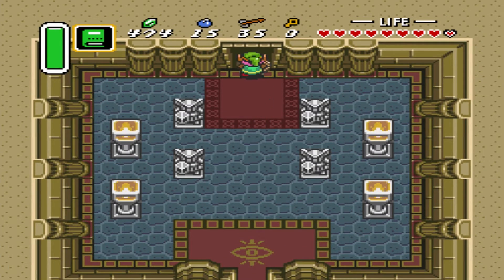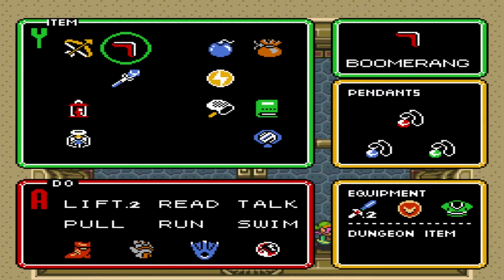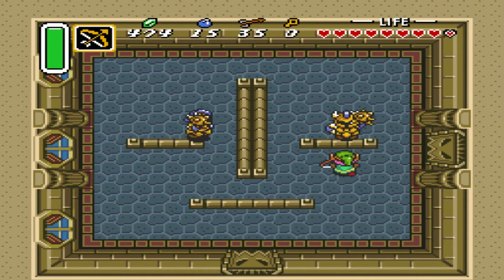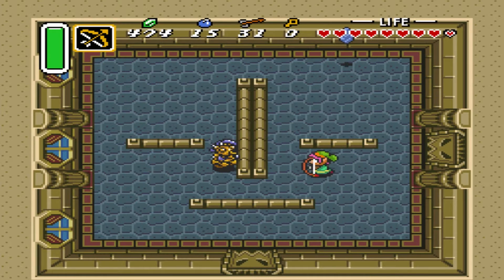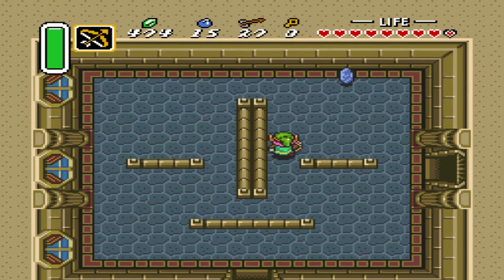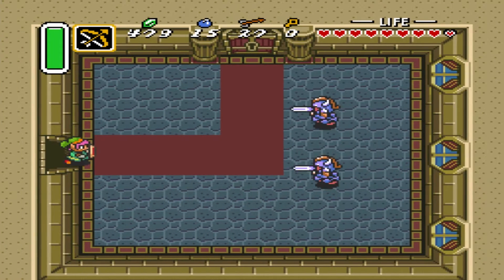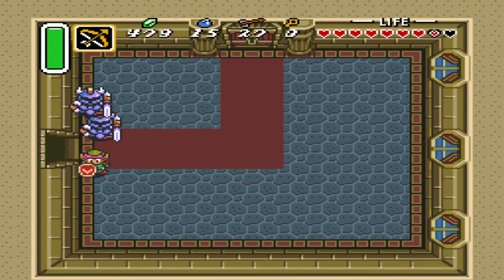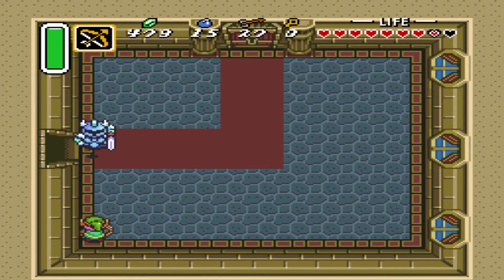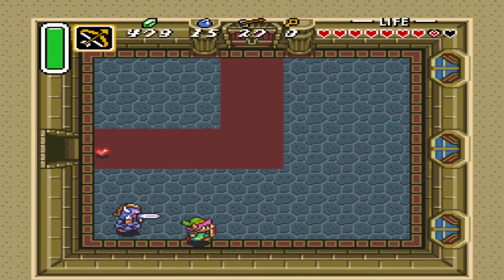This is part 10 of our Link to the Past 100% walkthrough. We got a lot going on in this part - well, it's a very long part. We basically spend a lot of it in Hyrule Castle, which is actually kind of an important part of the game because we do finish up Hyrule Castle, we face Aghanim the Dark Wizard, and we get transported to the Dark World where we're going to get a heart piece, the Quake Medallion, and we end this part by entering it. I guess technically there is a lot going on.